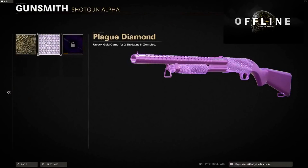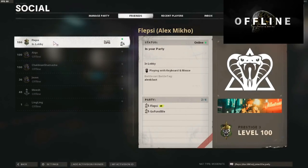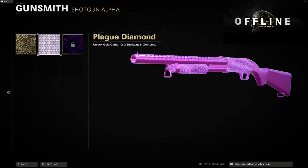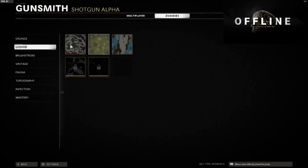Now go to the camo you want to dupe, hover over it, and press on social. When you guys are on the social screen, tell your friend to go into multiplayer. When you guys have entered multiplayer, all you literally got to do is back out of the social screen and click on the camo you wanted to dupe over to the other gun.